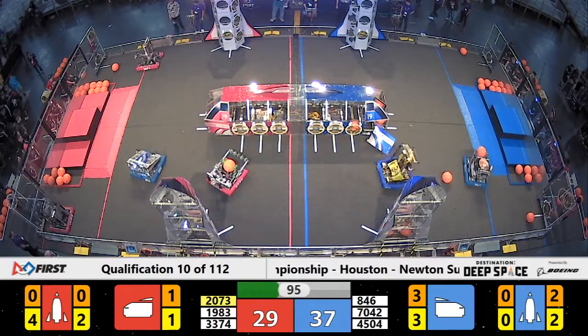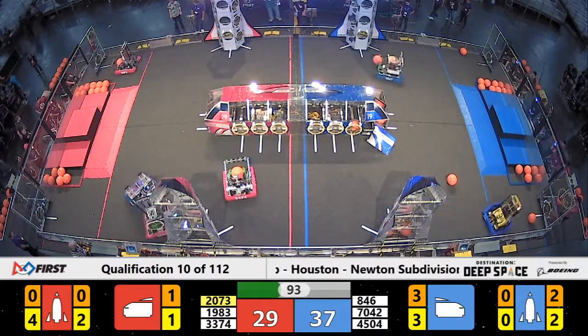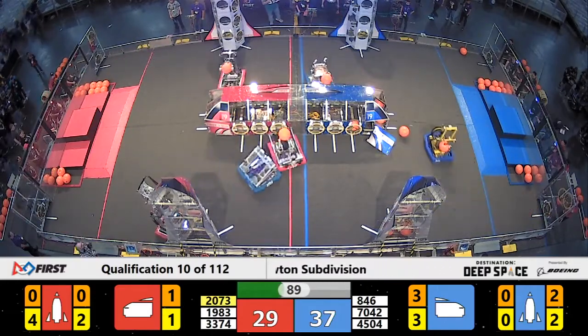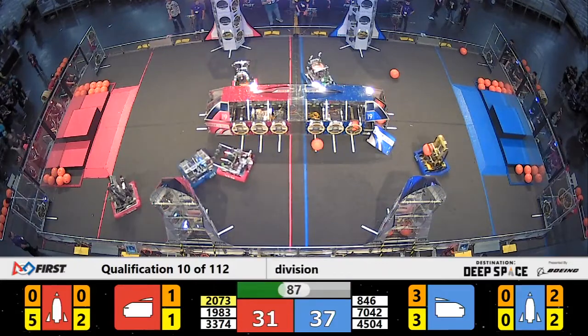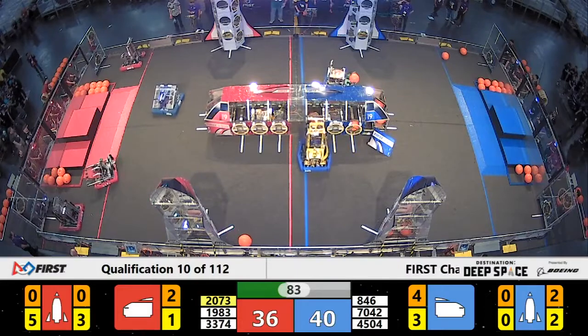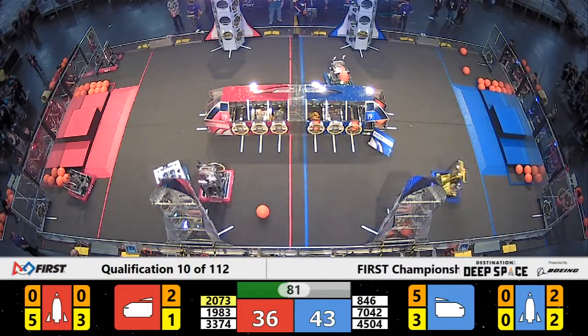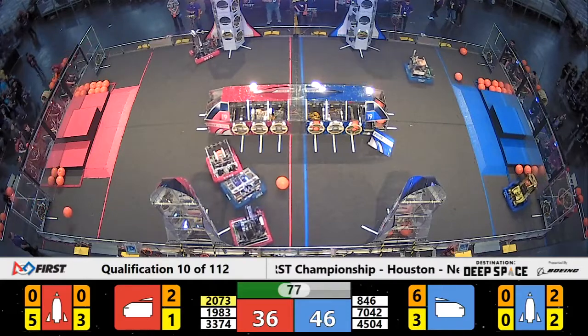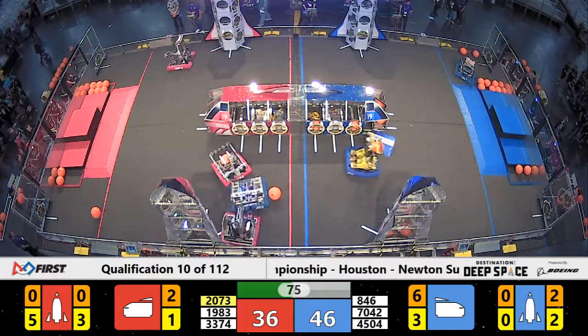34 to 29 is your score, advantage blue alliance. Blue again lining up — cargo shoot — score down into the cargo ship. Poly Robotics cargo again right next to them; that's pretty convenient. They line up and they shoot and score again. Blue alliance extends the lead to 10 points now.